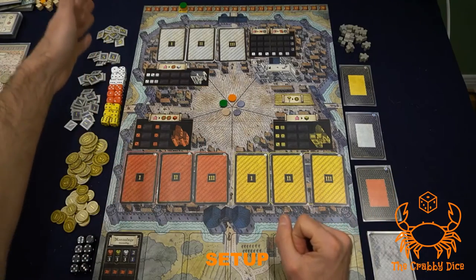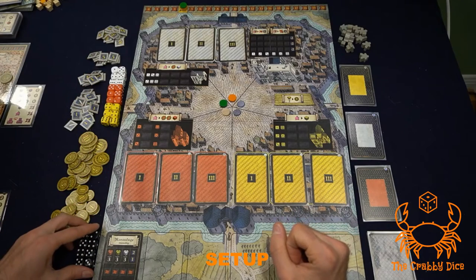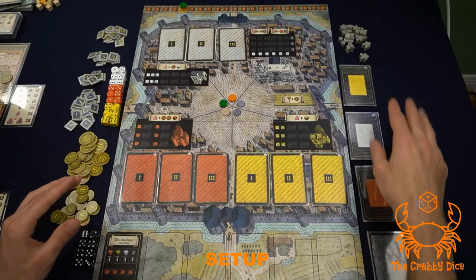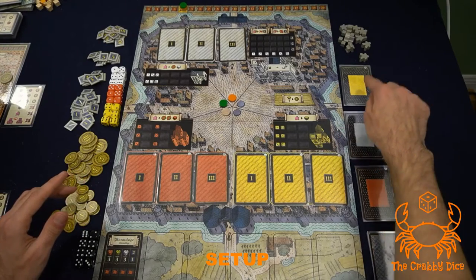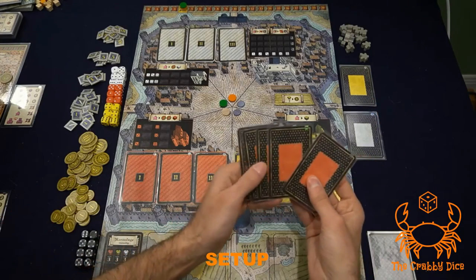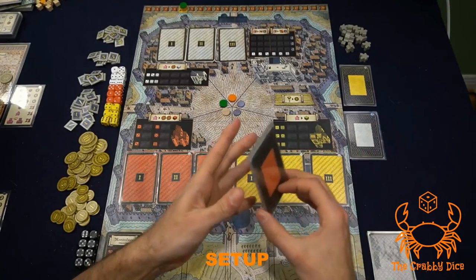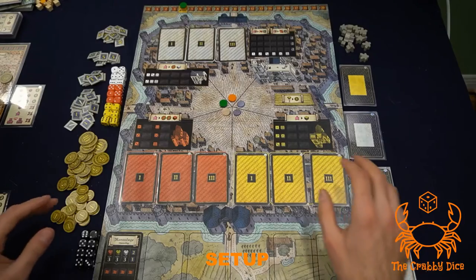On the side of the board you'll have your victory point chits, the dice, your money, the event dice in the bottom left. For the event decks — they come in three different colors. You always play with all the white and all the yellow, but for the red it depends on player count: five cards in a three-player game, six in a four-player game, and four in a two-player game.